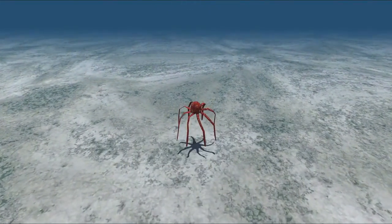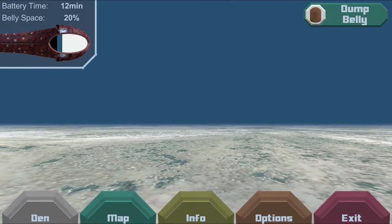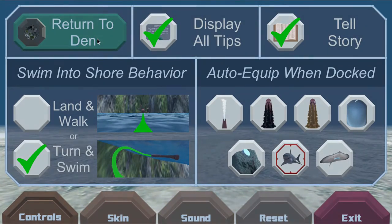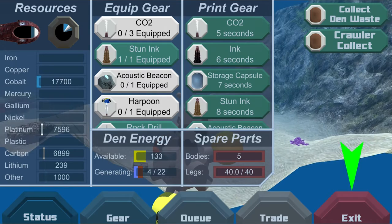Whenever you want to return to the den, like when Robocto's belly is full, you can hide to bring up the menu, then select options and return to den. You won't have to wait while Robocto automatically swims back to his den with all of the contents in his belly.